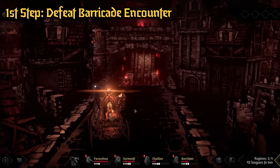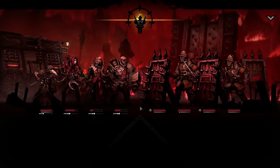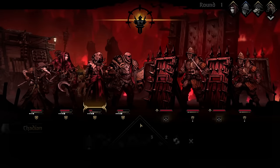You can start by getting into the first step, which is taking this item and defeating one of the new barricade encounters. These are available in the base game, but you will need to have this quest item equipped in order to actually progress this for the Crusader.